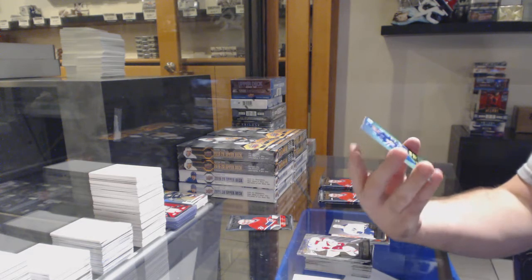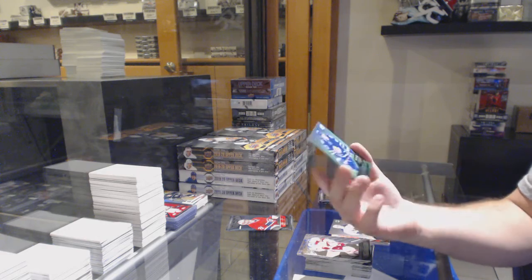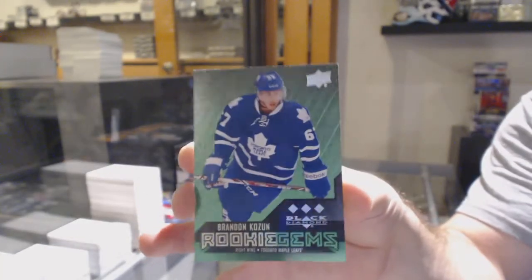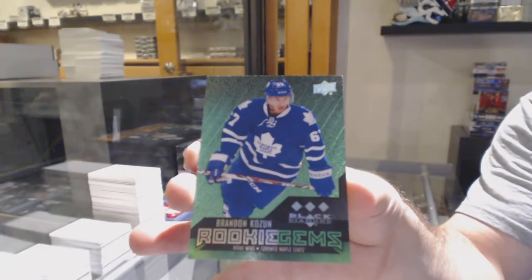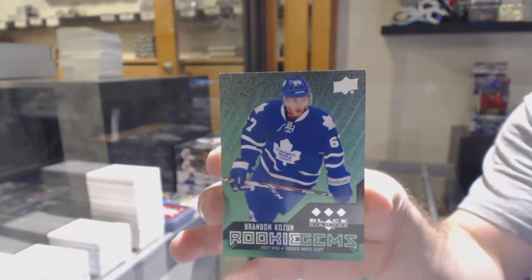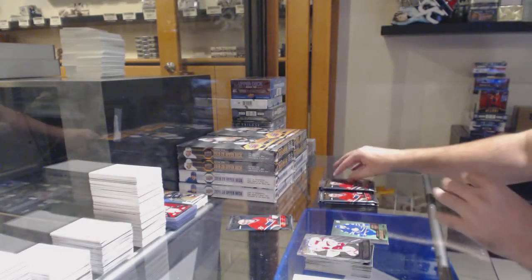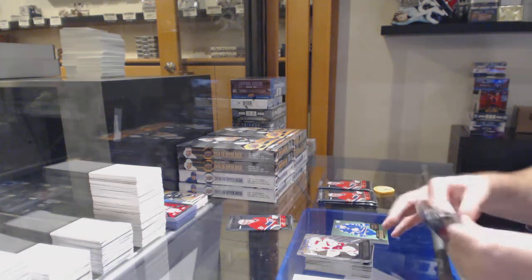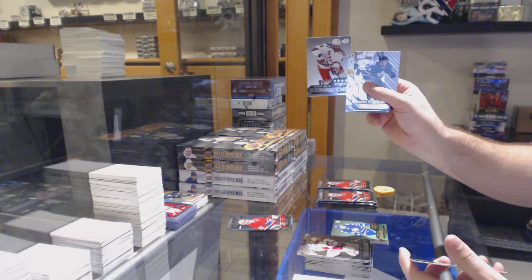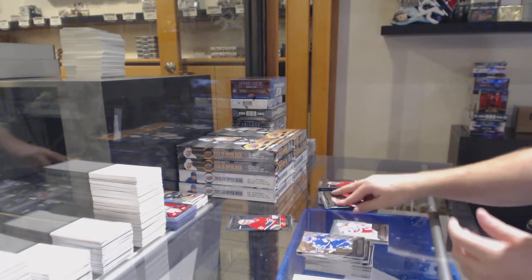We've got for the Maple Leafs triple diamond emerald Brandon Kozin. These are beautiful cards. What team's got Kozin on now? Brandon Kozin for the Maple Leafs triple diamond emerald rookie. Quad diamond of Anthony DuClaire for the Rangers.